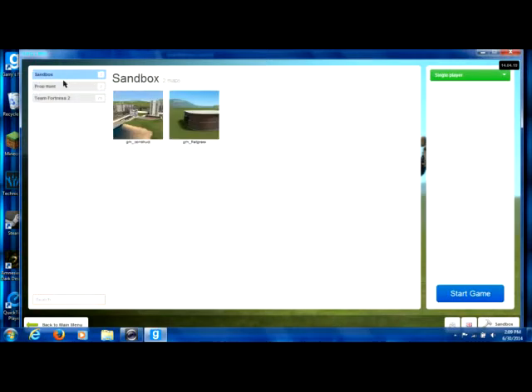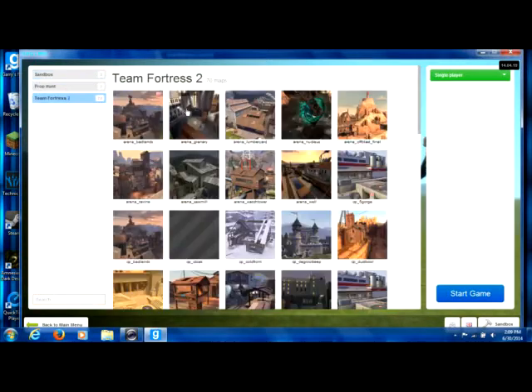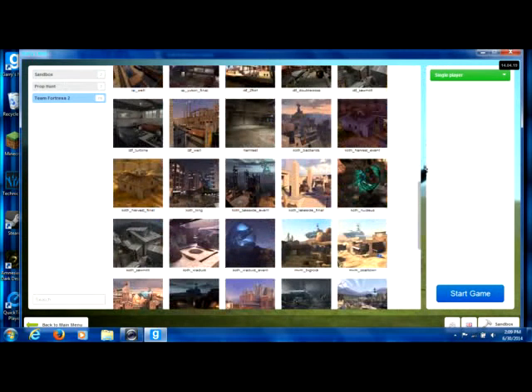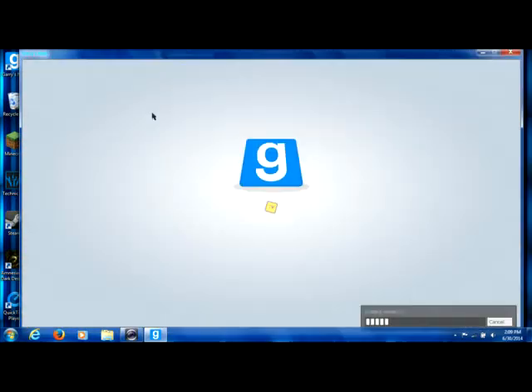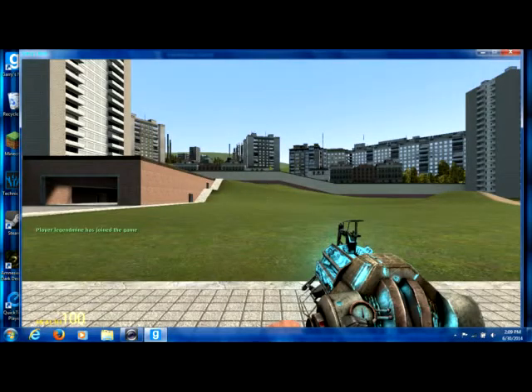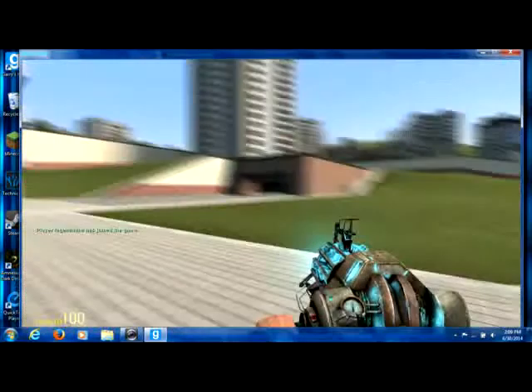We're going to do Sandbox, Team Fortress 2 - 70 knots, wow. Alright, we're going to go to Sandbox. We're going to go to Garry's Mod construct. Now I'm going to show you guys what you can do.